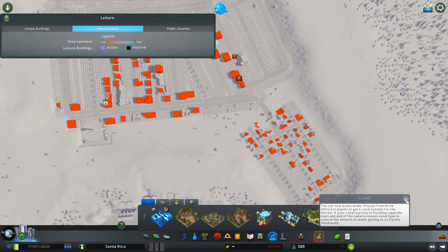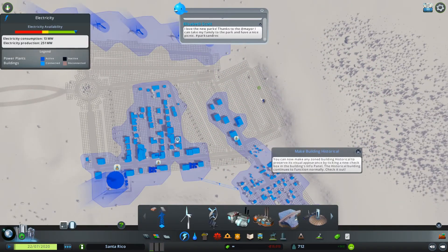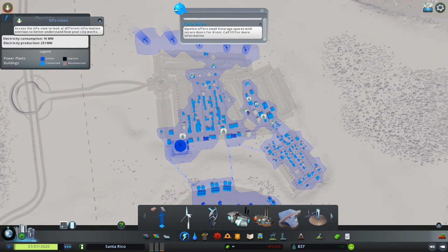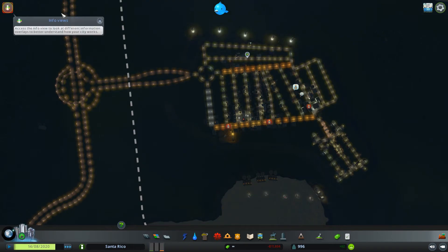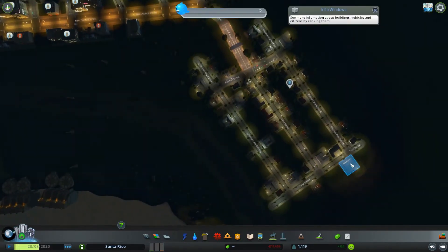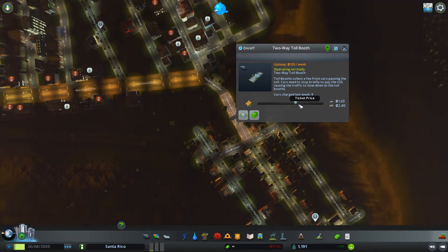Right in between the low density residential and the low density commercial, like that dog park I just put in, it will connect the power, so I wasn't too worried about that. Now I'm gonna connect the power from the advanced wind turbines down there to the city so it has way more power, just in case something happens and they fail — a little bit of a fail safe. Right now I'm just waiting for people to move in and for everything to get going. It looks like people are flowing in pretty good — this is two times speed, like 200% speed.